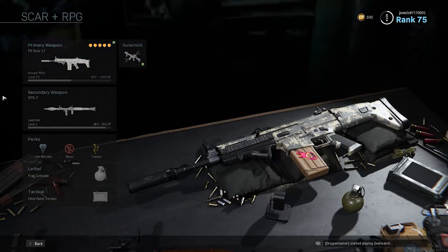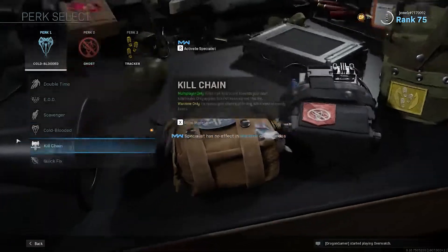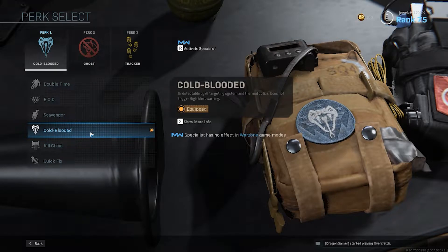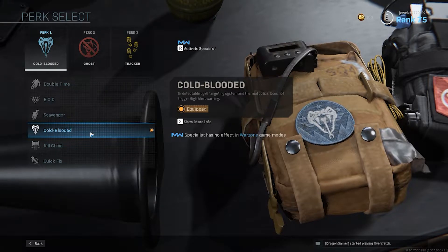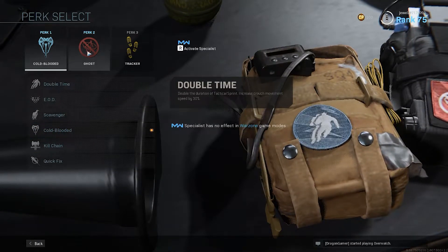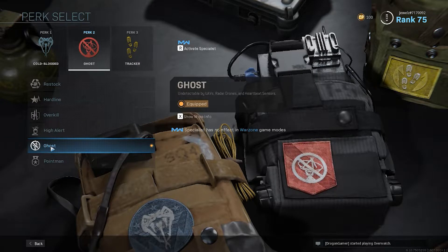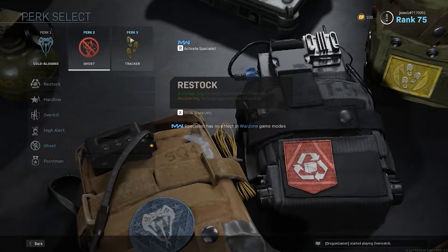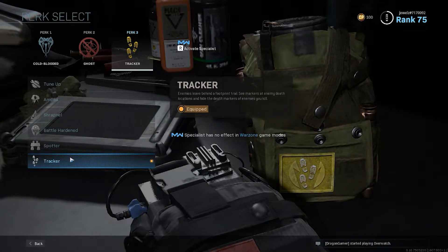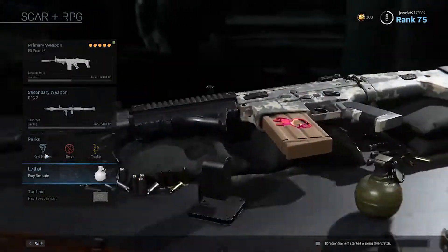With this loadout — the Scar and the RPG — I have the Scar with a silencer and the rocket launcher just for emergencies. I'm running Cold Blood as a perk, which makes you undetectable by AI targeting systems and thermal optics. I combine that with Ghost, which makes you undetectable by UAVs, radio drones, and heartbeat sensors. My third perk is Tracker, which lets you see enemy footsteps nearby.